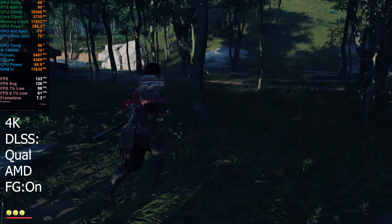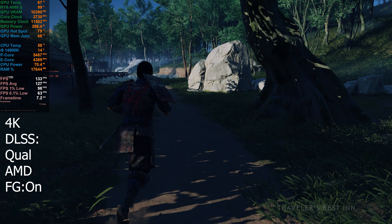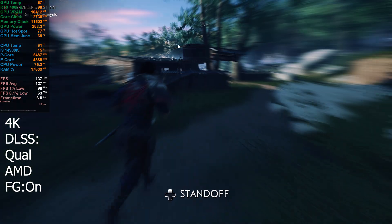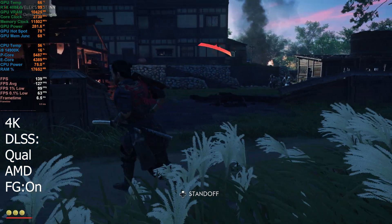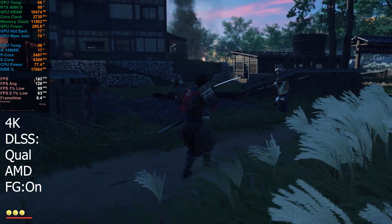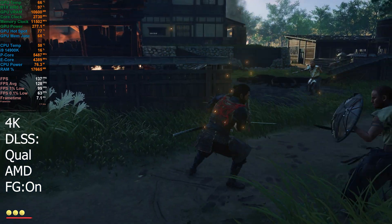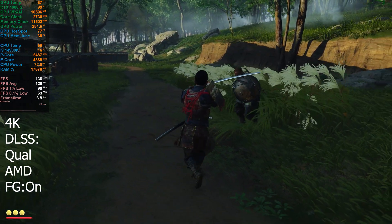The frame time, to me, looks a little bit better — it doesn't look like we get so many micro-stutters, or they don't look quite as bad. I know we had an issue with FSR frame generation before in games where the frame time looked insane. We saw that in Avatar, and also in that other game — I think it was an Unreal Engine 5 game, I can't remember the name.